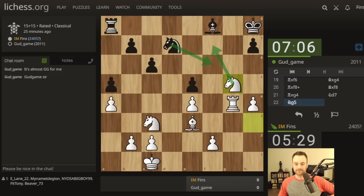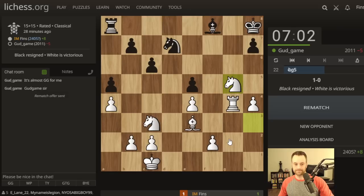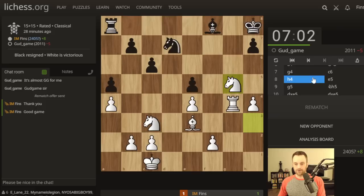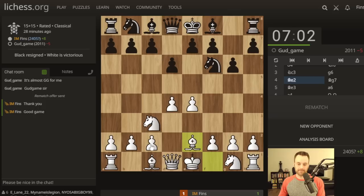Black resigns. All right, thanks for the game - appreciate it, good game. So I have a feeling this line can be diffused by some accurate series of moves that shouldn't be lengthy for black, but I couldn't tell you what that is. I was just playing this because of the similarity to the King's Indian line - I forgot the name of that line, but it's with the pawn on c4. Same setup for white; black will have castled already in the King's Indian line, and then white plays bishop e2.